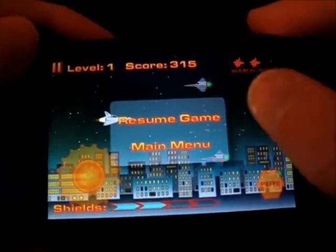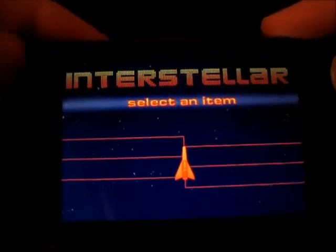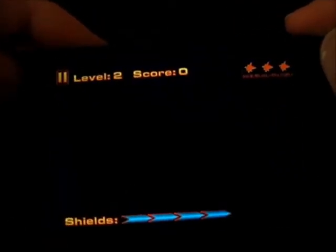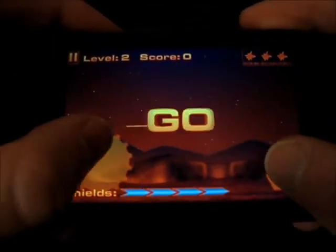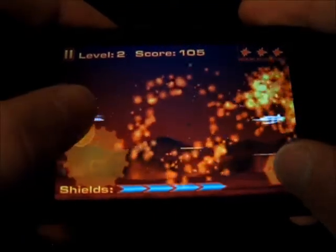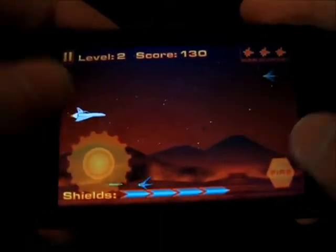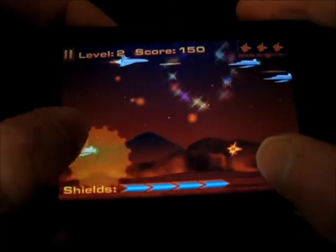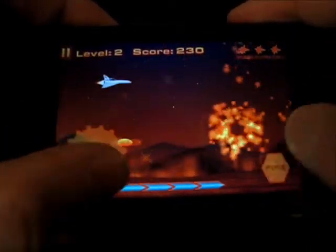Down here you can click resume game or main menu. I'll go back to the main menu and show you level 2 real quick. Very nice backgrounds — all the different levels have different backgrounds. Besides that bug, the only one main real downfall is that there's not that many levels. But the developer did say he is working on adding level 8, as well as more levels, and an endless mode, which is really nice. Endless mode is going to be a lot of fun.